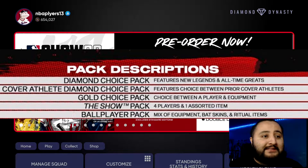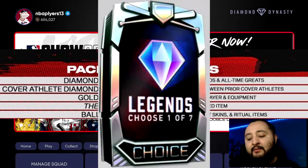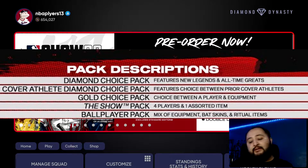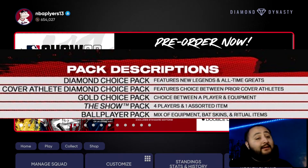Now let's get into the pack descriptions. The diamond choice pack features new legends and all-time greats. I'm throwing images on your screen of what it could possibly look like from previous games — we had the 42 choice pack and the legends choose-one-out-of-seven format. For example in MLB The Show 21 the 42 series included legends like Bob Gibson, Hank Aaron, Jackie Robinson, Frank Thomas, Ken Griffey Jr., Babe Ruth, Mariano Rivera, Cal Ripken Jr., Willie Mays, and Pedro Martinez.